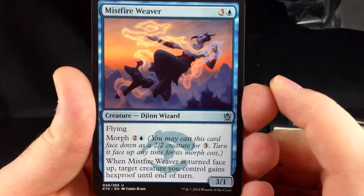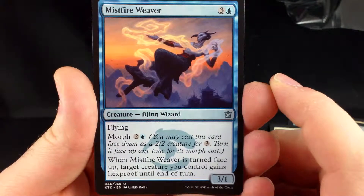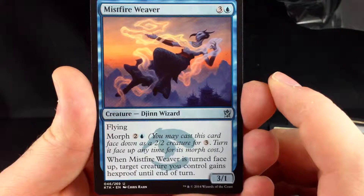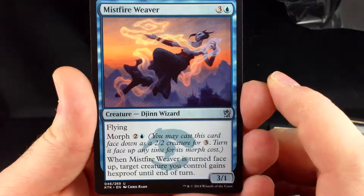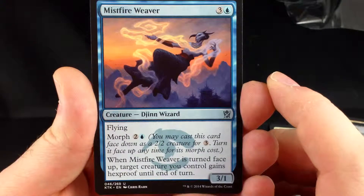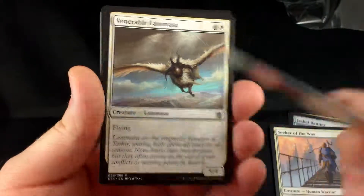Misfire Weaver — it's 3 and a blue. Flying with morph for 2 and a blue. It's a 3-1. When Misfire Weaver is turned face-up, target creature you control gains hexproof until end of turn. It's not the most fantastic of cards — it's definitely a good one, but it's going to be hard to swing in with only one toughness. That's the only reason why I'd be hesitant about it, but it could very well be a good card.